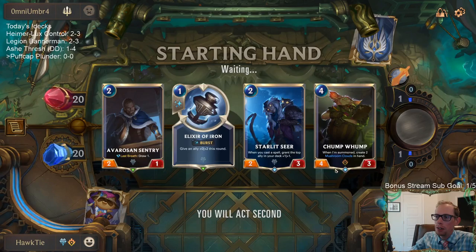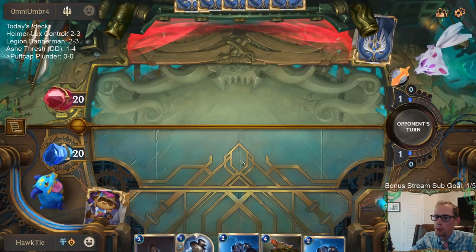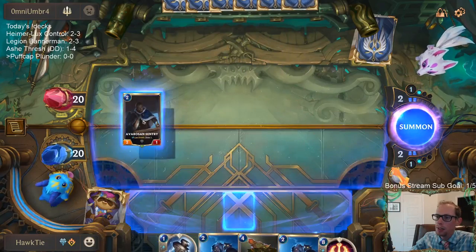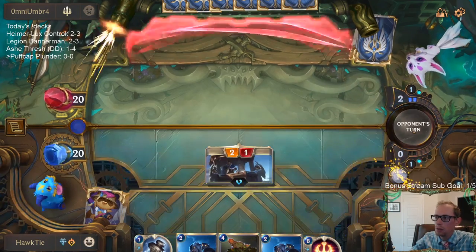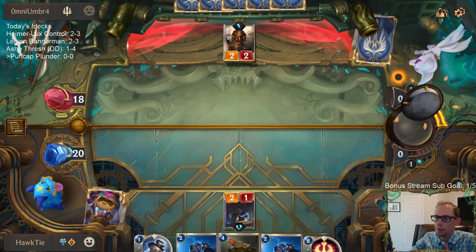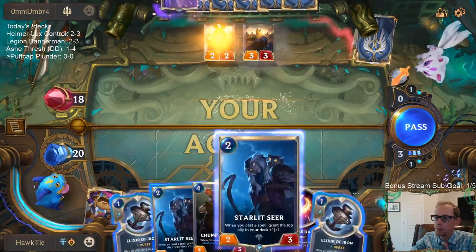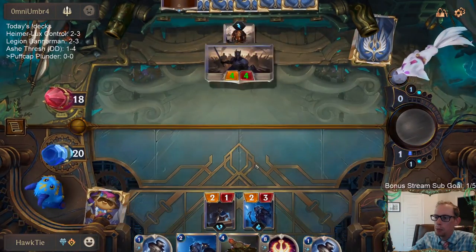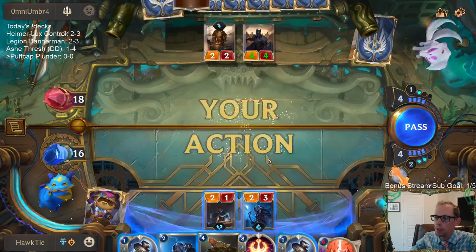Shared Spoils is better later on when we have the Puff Caps and can trigger Plunder — that's where it shines, so we mulligan it from the opener. I love Starlet Seer and love protecting her. I'm going to start with the Sentry though. That thing's pretty big — I'm not going to block. I'll rely on the Chump Lump trading with that Sergeant and keep the Avrozen Sentry to block something else.